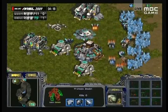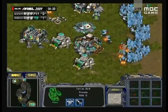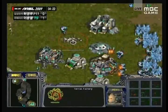These Zealots are now inside of his SCV line, not doing much. He loses one Zealot and surrounds the other Zealot with his SCV. So Nata is actually doing a pretty decent job of holding this off. He's desperately trying to get that factory up, and it's going to be very difficult for him.